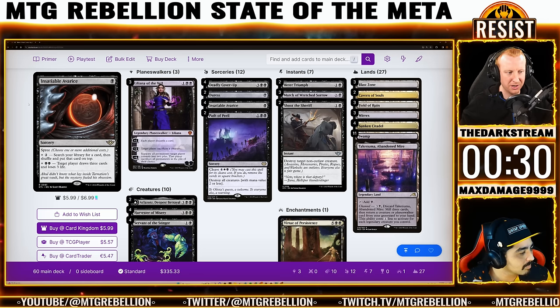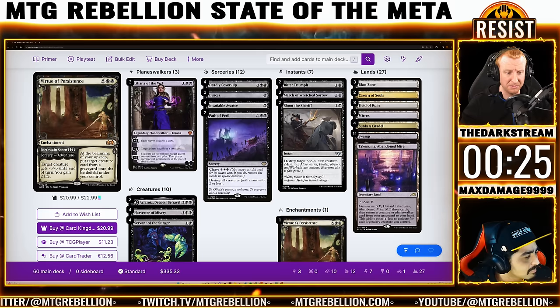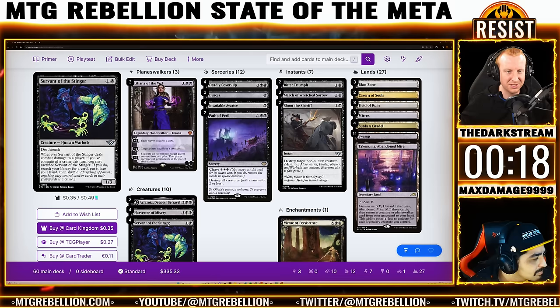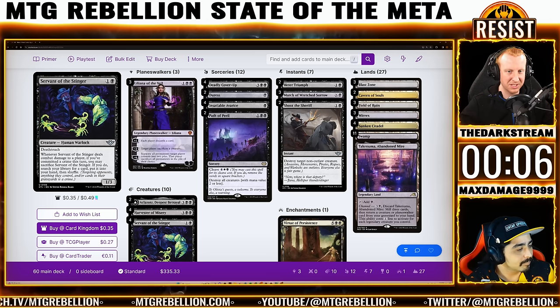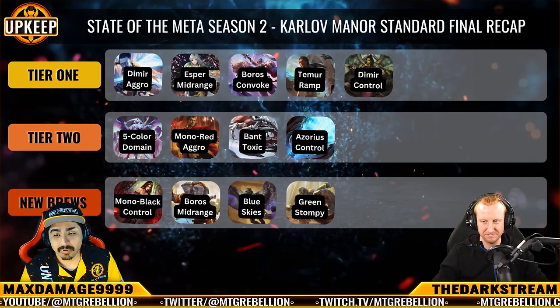The key new cards here for Mono Black: Shoot the Sheriff and Insatiable Avarice. I love that Insatiable Avarice exists — late game it's a monster for tutoring and drawing cards, and the ability to outright kill your opponent at three life is not a small thing. We're also getting Servant of the Stinger and Harvester of Misery — all the new toys. Servant of the Stinger seems wildly good in a deck like this; you can plop it down early and either it trades nicely, stalls their board, or forces favorable trades because they can't afford to let you tutor. What if you tutor up Deadly Coverup, Insatiable Avarice, or Aklazat's Harvester? There are too many bombs to ignore Servant of the Stinger. Credit again to Vixen Zavir — what a cool list.